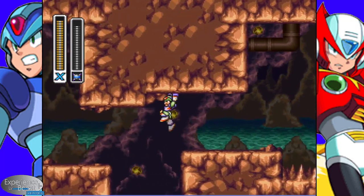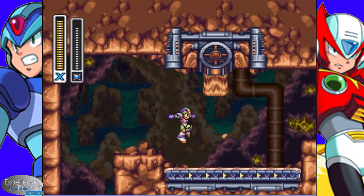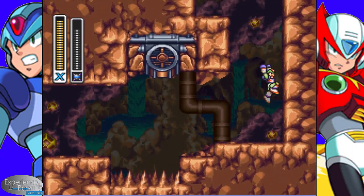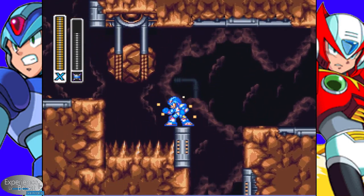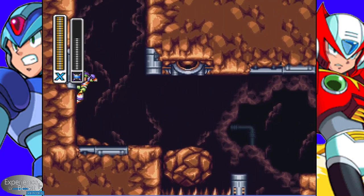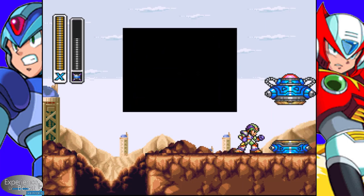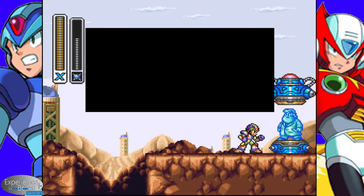In the beginning section of Tunnel Rhino where we came over, I said that there were these rocks here that, no matter what we did, we couldn't hurt them. Even with the Tornado Fang, which normally breaks through these, it just drills off. This is where Triad Thunder comes in. One of Catfish's abilities was he hit the ground and sent electricity out — with this, you do it here. It sends out two wads of electricity there and gives you a platform you can use to run over and get the health extender.